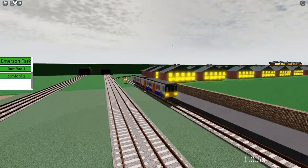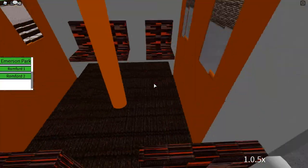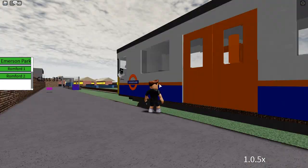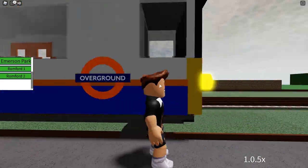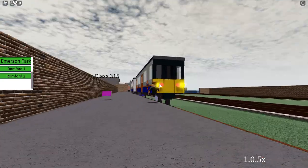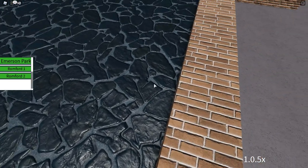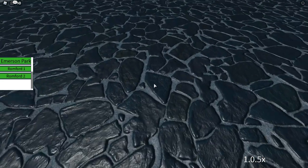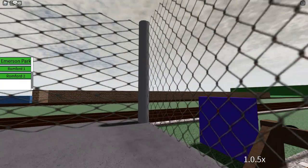And this is Romford. Something looks a bit wrong about the pebbles. Oh my goodness, look — I have to step up. I know my character is small, but this is just ridiculous. Never use black cobblestone — it just doesn't look right. This looks like it's from 2015.